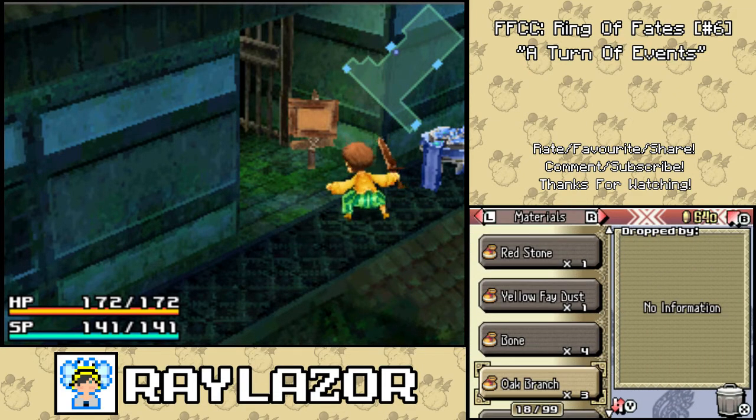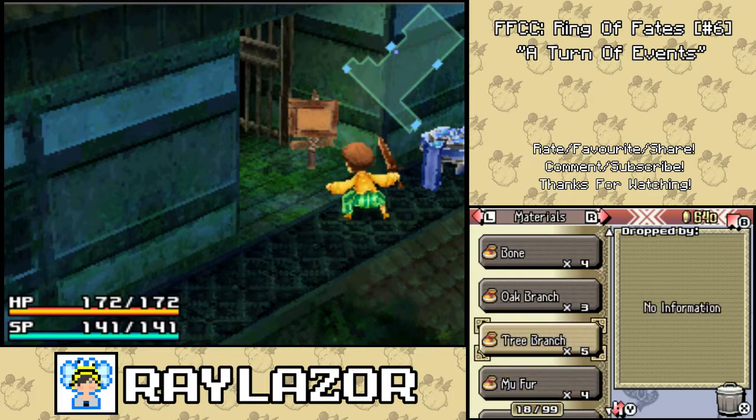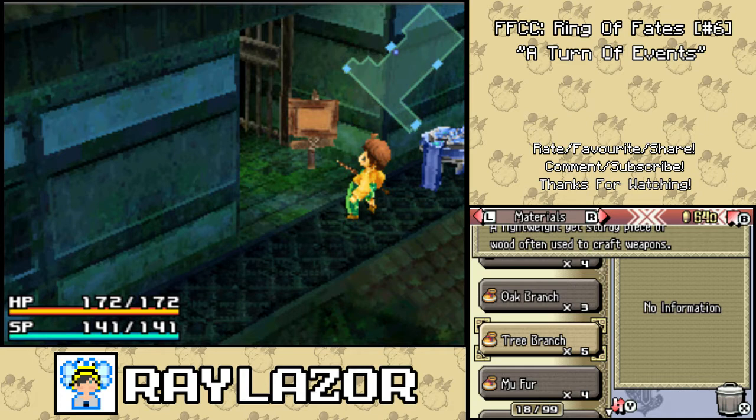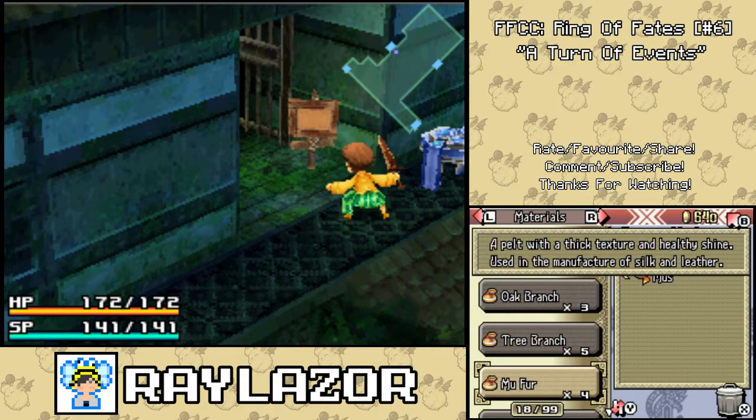Alright, materials. What is the name? We have a tree branch — a lightweight yet sturdy piece of wood, often used to craft weapons. And a Mofer, which is a pelt of thick texture and healthy shine, used to manufacture silk and leather.